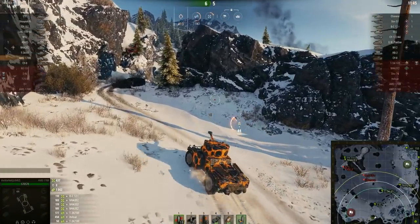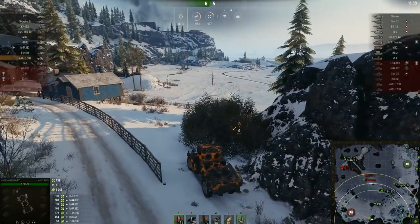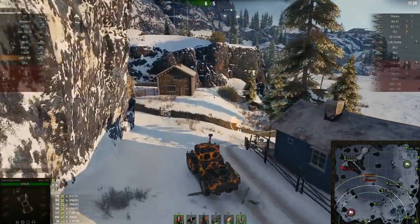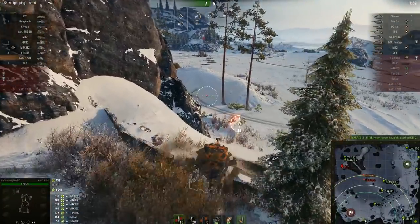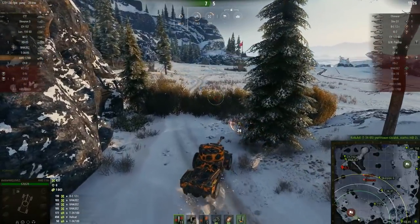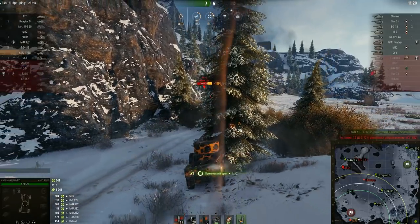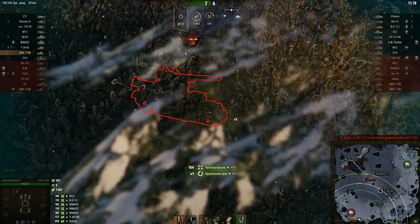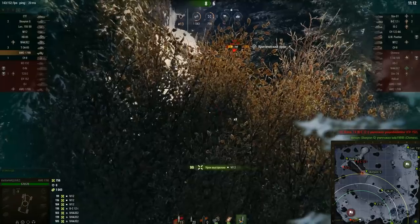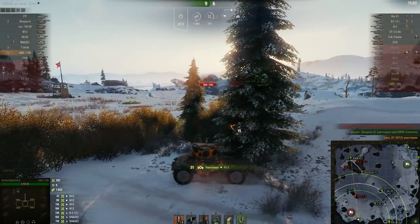I spot with it when it's necessary — when the team needs vision and there is room to maneuver and space to do it, and not too many gun barrels will be aimed at me. On Prokhorovka you can push toward the enemy's hillocks on the alley in the middle or late game and spot quite well. But rushing in at the start of the battle makes no sense because the whole enemy team is there, they'll kill you, you won't spot everyone, and allies won't shoot much. Also playing as an active spotter doesn't make much sense because there's basically no view range — 300 meters is nothing.